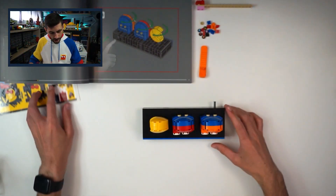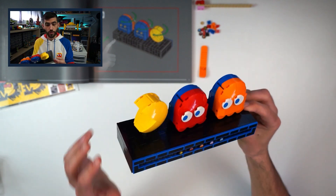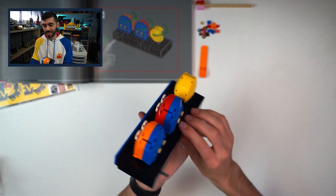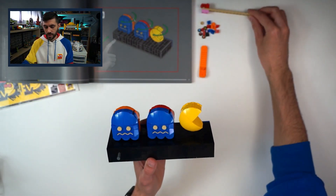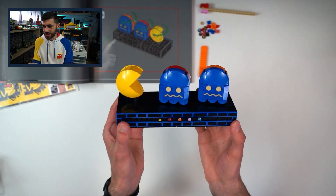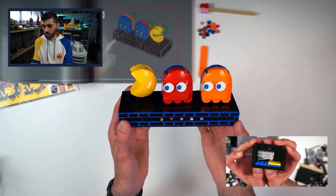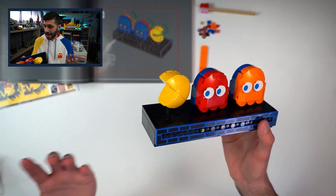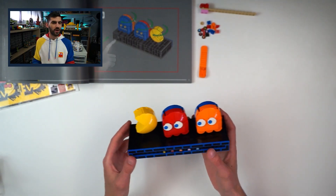We are done with bags one and two and we've got this awesome little display base to show for it. One of the craziest things was we actually had to put some pieces on temporarily to ensure that these guys would line up. What's really impressive is you can make them spin — so you can either be chasing those ghosts down or be getting chased by them. It's super duper cool, it's a great little display piece even just on its own.